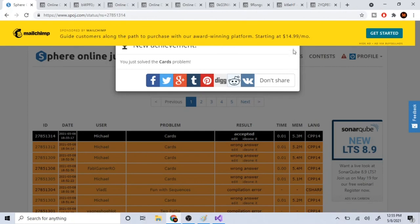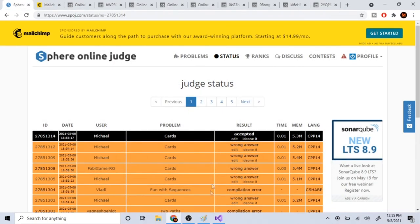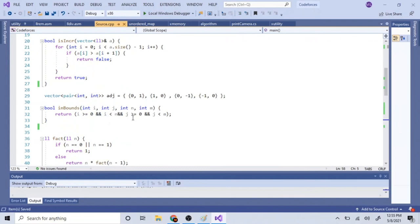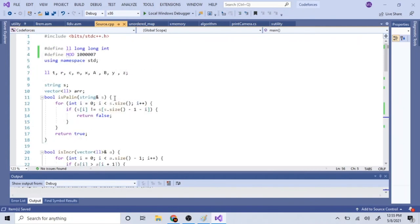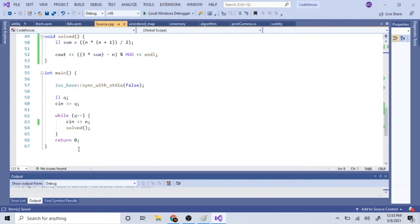I got AC! The issue was needing to mod the result afterwards — the mod is one million seven, and you should use long int. Just make sure you mod the value at the end. Hope you guys enjoyed this video — rate, comment, subscribe, I'll check you guys later, peace.